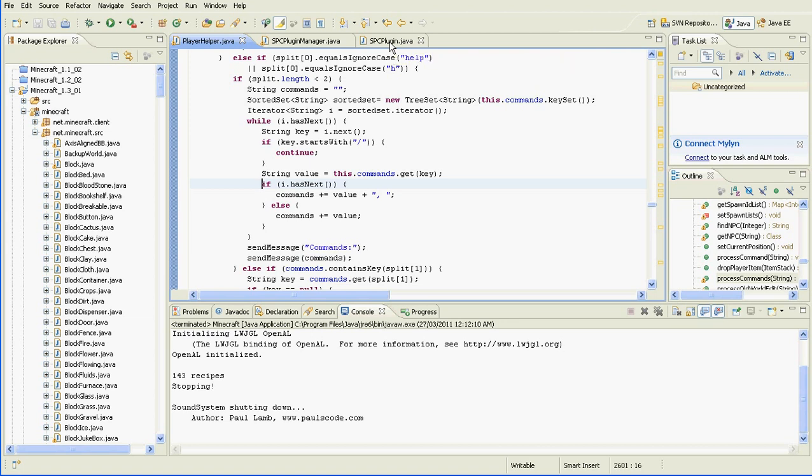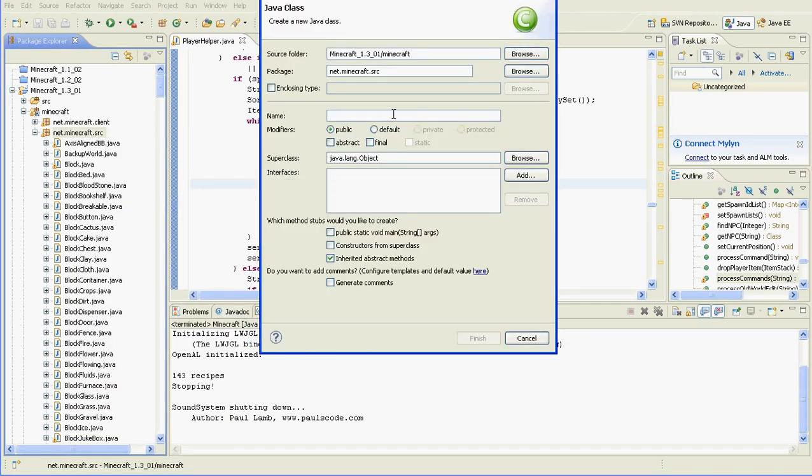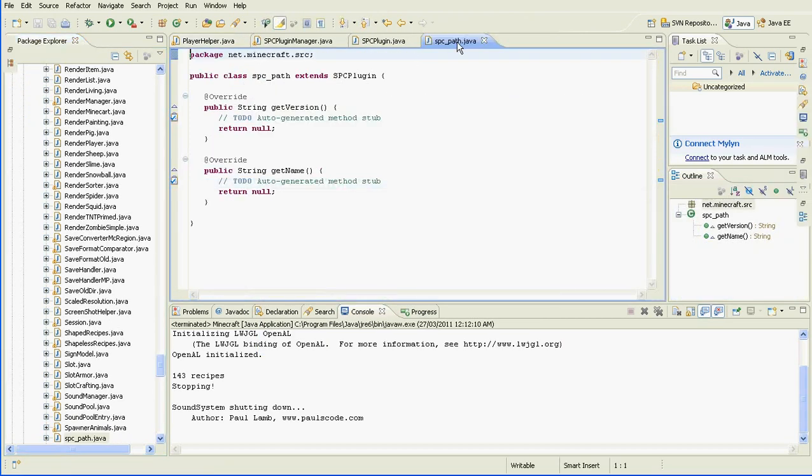It's going to be like a tunnel command — it makes your path as you walk. To do this, I'm going to create a new class. It's going to be called SPC_Path. It extends SPCPlugin, so that's the super class. I'll just full screen that so it's easy to see what I'm doing.